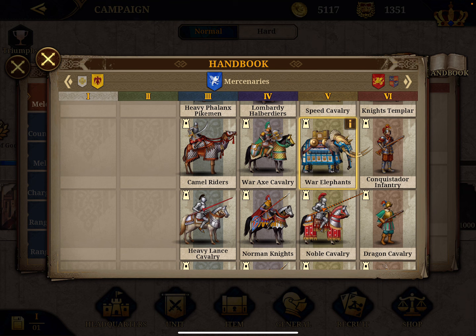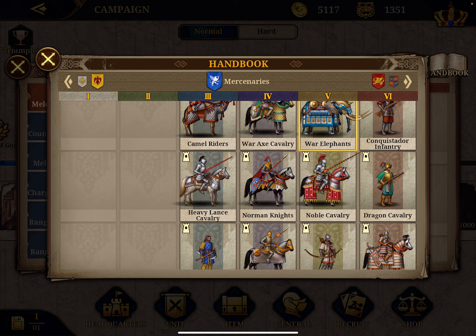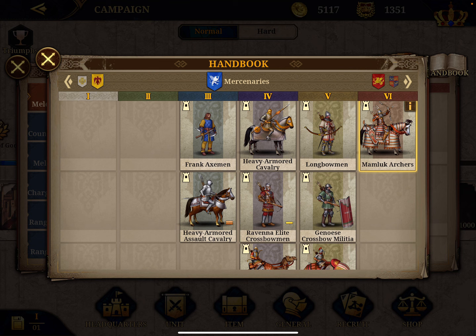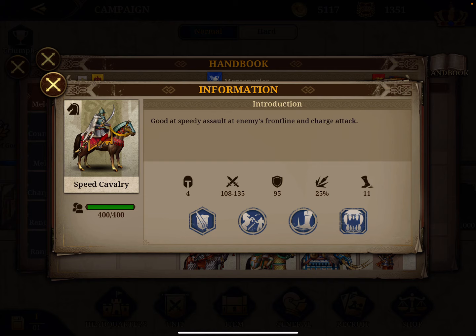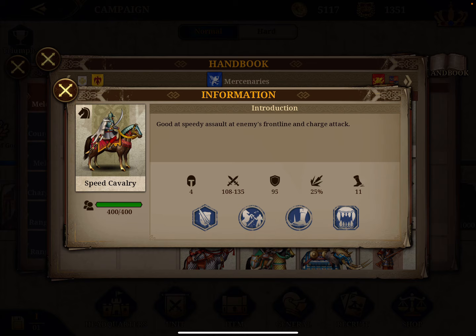Number three is for me the speed cavalry. Every army type also has six levels of strength from one to six. Speed cavalry is a level five, with a total score of 217, an attack of 122, and defense slightly below the other two units reviewed. Mobility of 11, charge is also slightly lower at 25%. It has a benefit of counterattack plus 5% when health is below 50% — a very complex metric. Not very useful, I think.